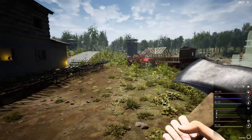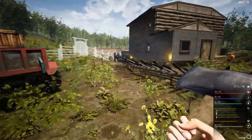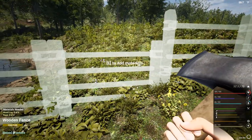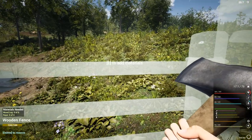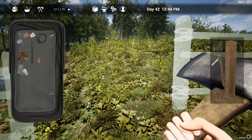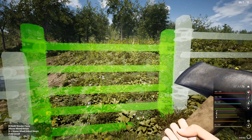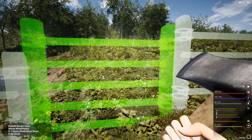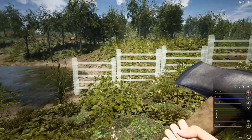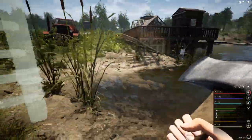That will allow us to get in and out over here for supplies, and also give us the ability to block that off if we don't want to deal with any bambys. This one seems a bit low — they could probably jump over it. Let's delete this one and try again; we might have to raise it a bit. Let's see how that looks. I think that looks okay.